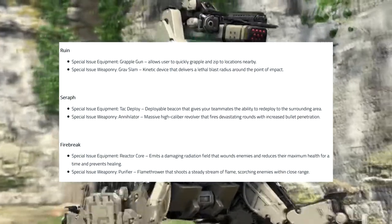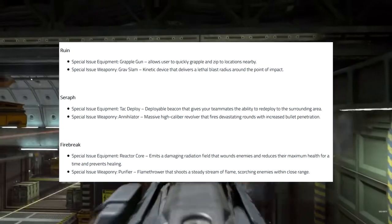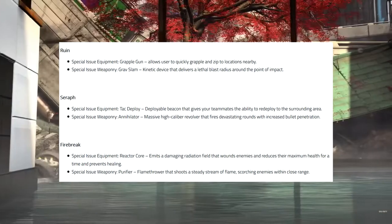The special issue weaponry for Fire Break is the Purifier, a flamethrower that shoots a steady stream of flame, scorching enemies within close range. We've seen that multiple times in Black Ops 3. A lot of people love the Purifier, so I'm sure that's why it made a comeback here with the Fire Break class.